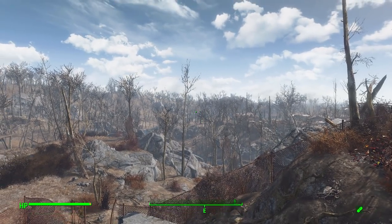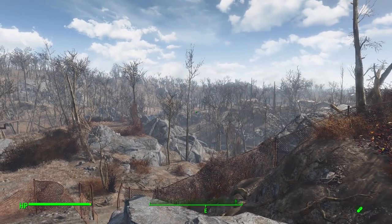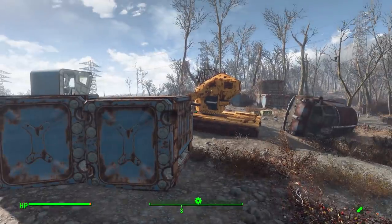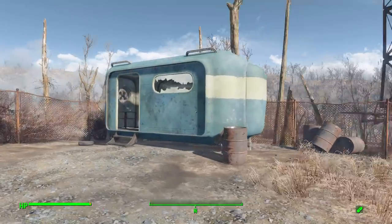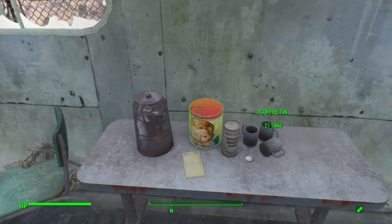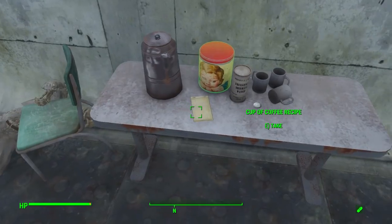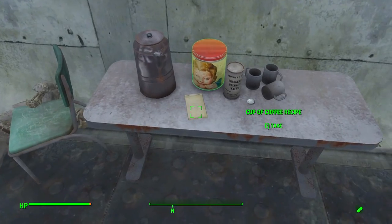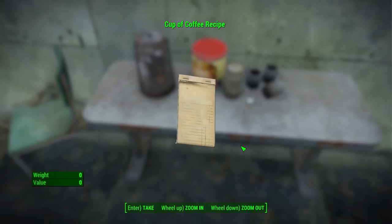Now before you can actually make the coffee, you do have to find the recipe in the world. That's why we're up here by Vault 111, where we just need to head into this particular trailer. In here you'll see a coffee tin, purified water, coffee cups, and the recipe. Once you have the recipe, it will unlock the cup of coffee recipes at any cooking station in the world.